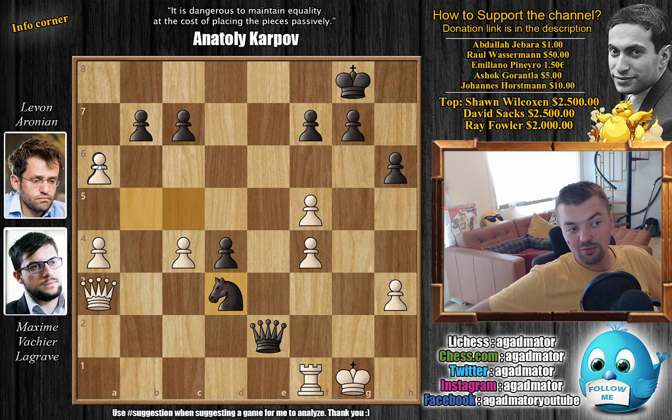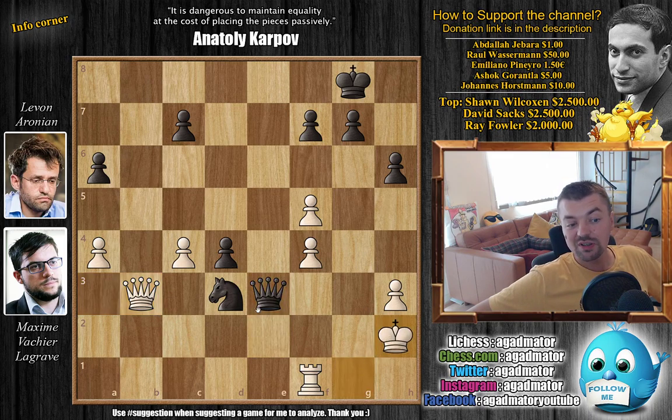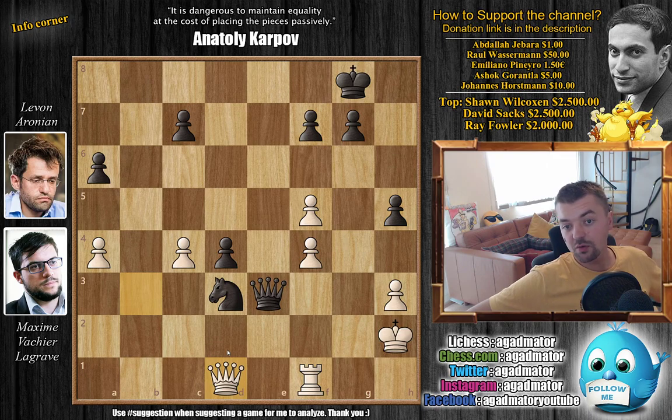And now Maxime goes b captures on a6, preparing a7, a8 to bring a new queen into the game. So first Levan picks it up — we have b captures on a6. And now queen to b3, preparing queen to d1. We have queen back to e3 with check, king to h2, and now queen to d2 with check. We have king to g1 and queen to e3 with check. We have king to h2. And here, if Levan would play queen to d2 check, we would have a draw by repetition. But Levan declines the draw and plays h5 — he wants to play h4 and get the queen to g3 move in. Maxime says okay, I'm going to play queen to d1.